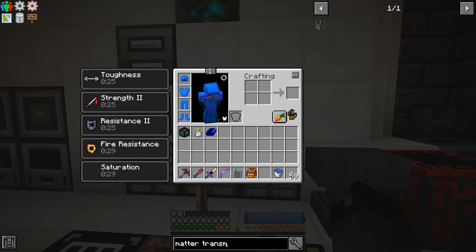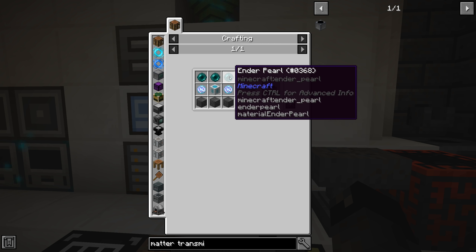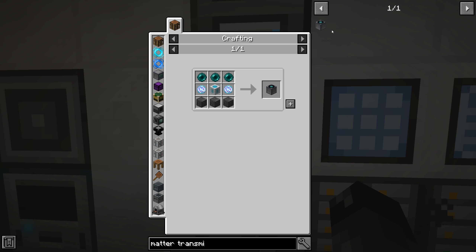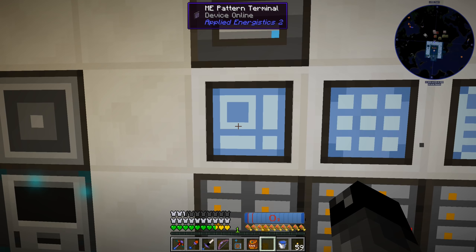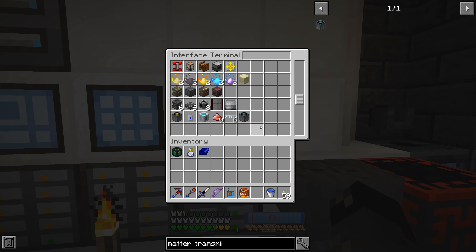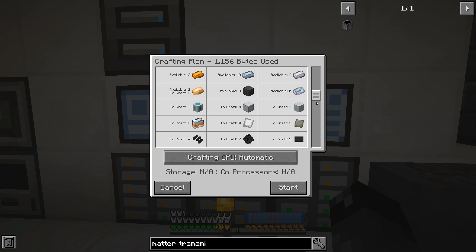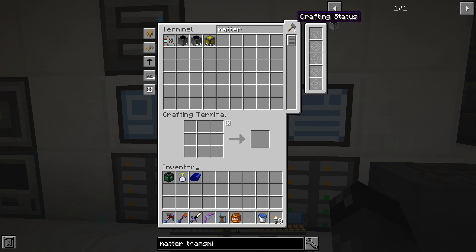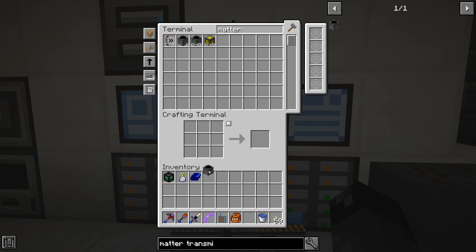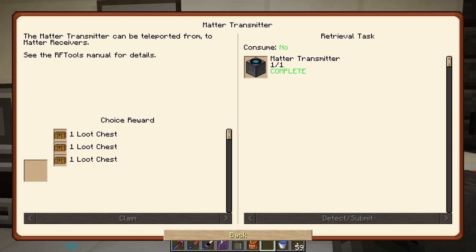The matter transmitter should have a fairly similar recipe - and it looks like it is pretty much the same. If we come in here and hit that button and this button it should pretty much just work. Place that in here - matter transmitter should be pretty much all the same thing. And that one's done - here's our matter transmitter! Quest complete on that one.